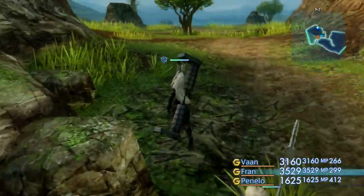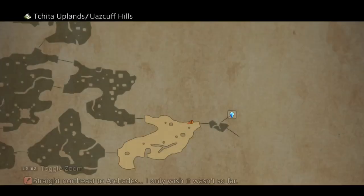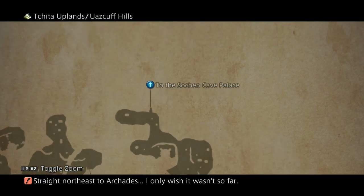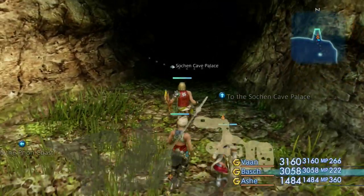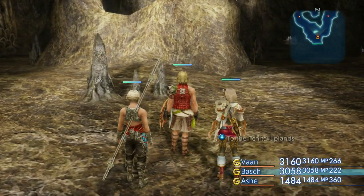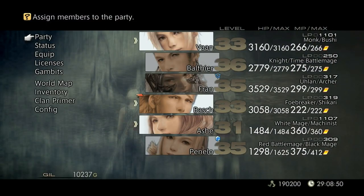We're going to make our way all the way up there. I'll make a small edit in this video so we can cut right there and they don't have to watch me walk all the way - even though it's only going to take like 20 seconds. We're finally here. I switched up my party to Bosh, Ash, and Vaughn because they need a little bit of leveling. Fran and Penelo are both level 35. I'm going to miss Penelo's Black Magic casts, but these guys do need a little bit of leveling.